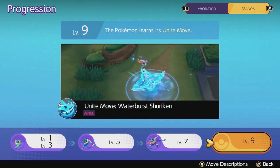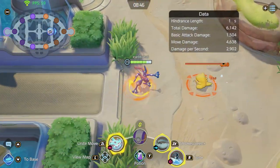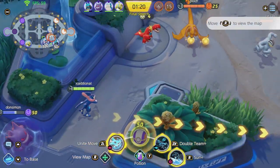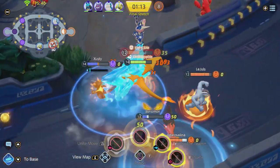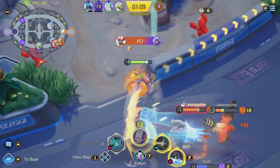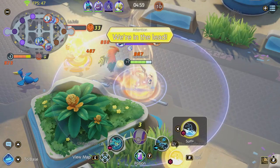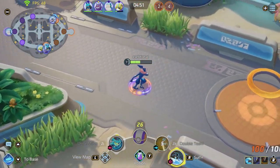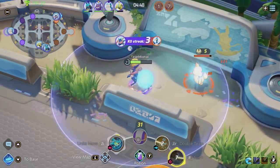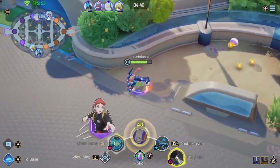Let's talk about his insane unite move, Water Burst Shuriken. It is a ranged attack — the Shuriken flies to the designated area, does damage on impact, and decreases the movement speed of all Pokémon hit. After a second it does another explosion dealing more damage to anyone in the circle and throwing them up in the air. After that you can choose which direction you want to jump to. The damage is decent but not the greatest, however the best part comes after the unite move: Greninja enrages and his movement speed and attack speed increase by a lot for 7 whole seconds. So the best way to use it is to throw it into a team fight, jump behind them, and keep basic attacking until they are all dead. I hope you learned something useful — don't forget to leave a like and subscribe for more Pokémon Unite videos.